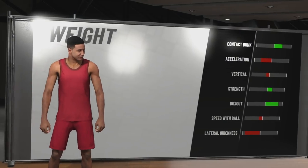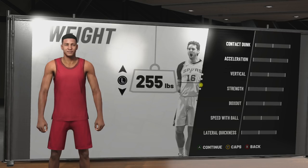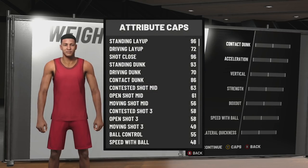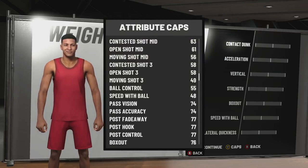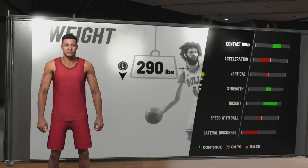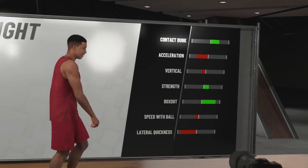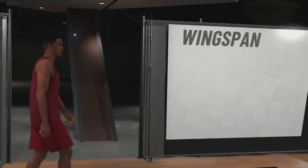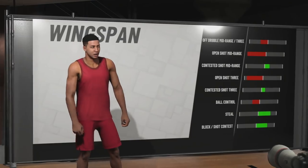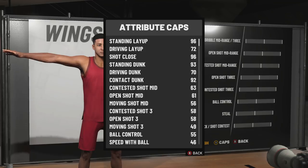The weight. Honestly, as a big man, you got to have some weight behind you. I could leave it at default — you see my contact dunk is at an 86 and my acceleration is at a 61. That acceleration is crazy for the default weight, but I decided I'd rather max out the weight because look at what it does to my contact dunk. Contact dunk can be a great bailout, especially if you're getting clamped up. When you max it out, your contact dunk goes up to a 92. And your acceleration goes down by about five.